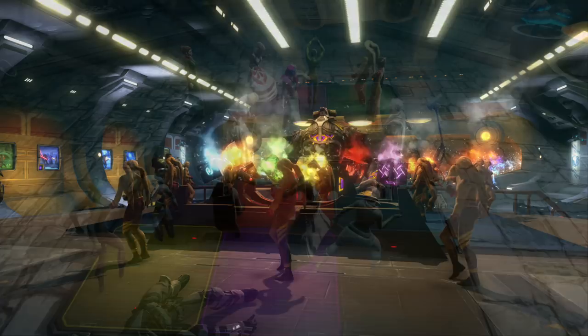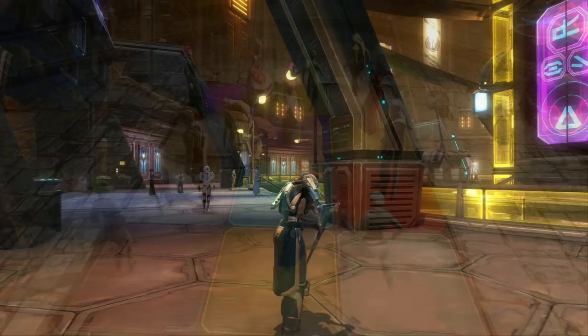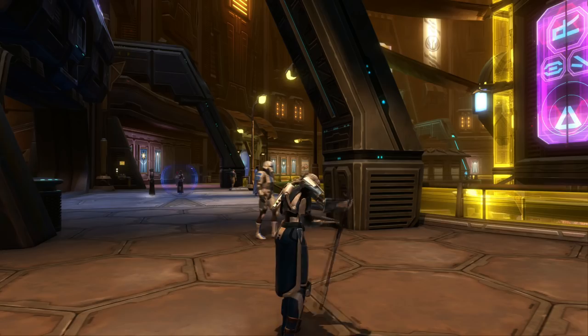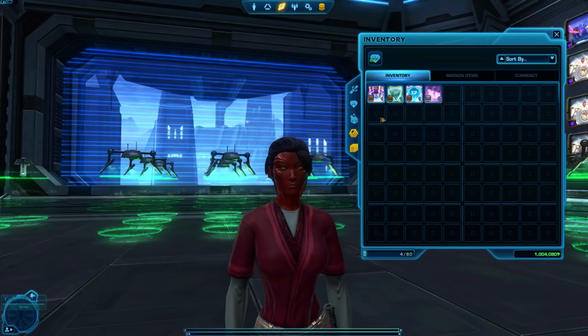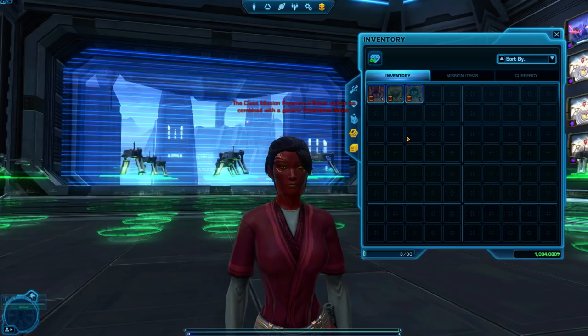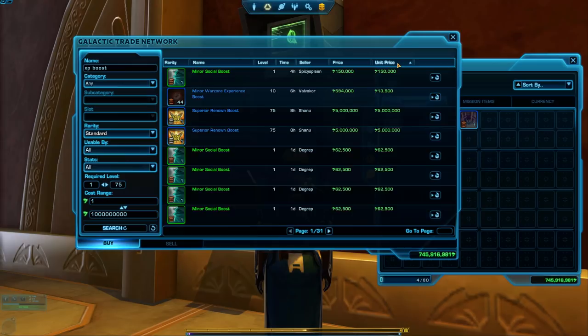Number 15: join a guild. Just joining a guild gets you a 5% XP boost, and joining a larger one gets you a 10% XP boost. Depending on what guild perks your guild has unlocked, you may even get additional XP on top of that. Number 16: subscribe to the game. Subscribers automatically receive 20% more XP than free-to-play players and preferred players after level 20. Number 17: use an XP boost item. You can get experience boosts a few different ways — buy them from the GTN from other players or buy them from the cartel market. There are many different kinds and you can only use one at a time. A general experience boost is the most effective, but it's also the most expensive on the GTN.